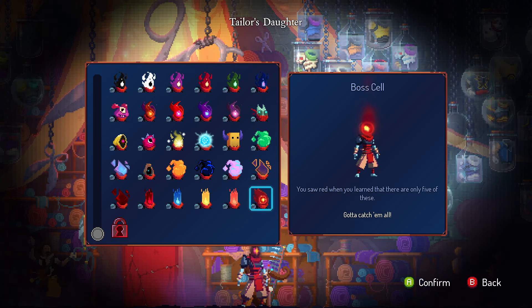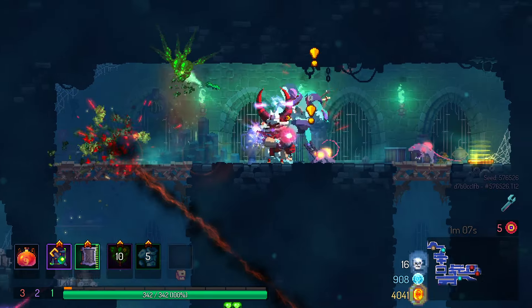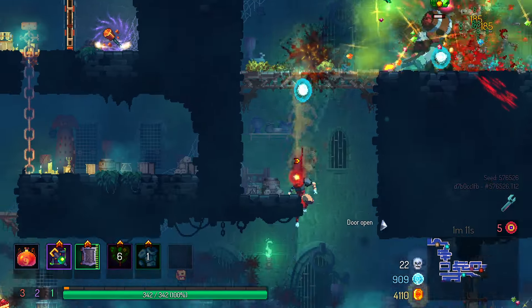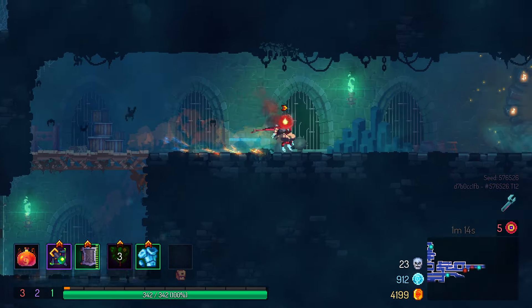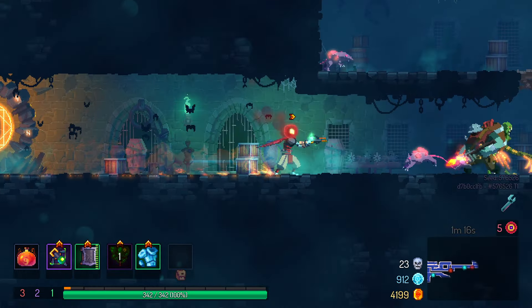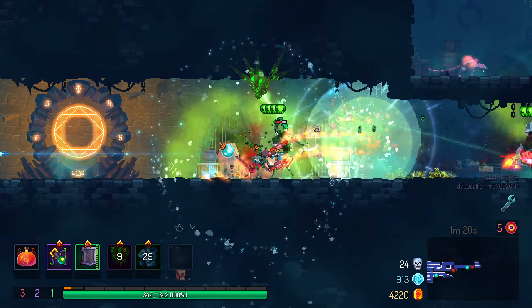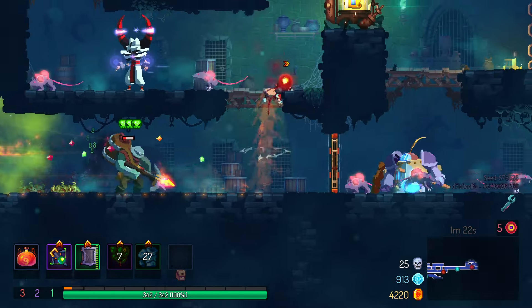The Boss Cell: the 6th boss cell has finally been introduced into the game. Get this one by unlocking all 5 of the boss cells. Remember, the 5th boss cell is unlocked via the Giant, which should still be one of those things made much clearer in the game. Very similar to the Cell head, but this one has a point-of-light eyeball in the middle, which makes it better. 8 out of 10.